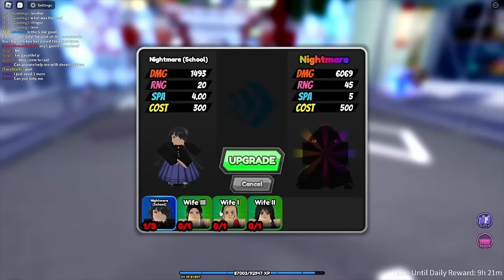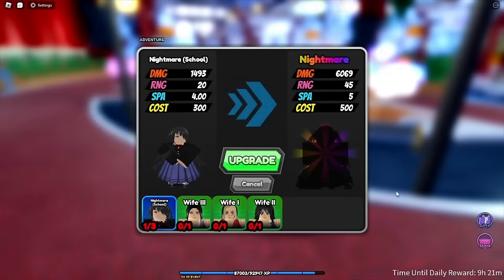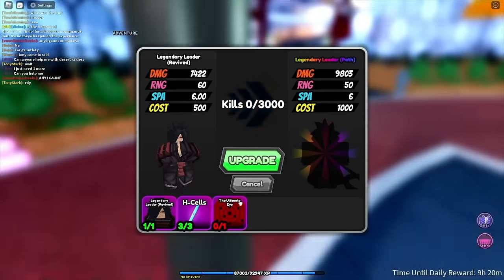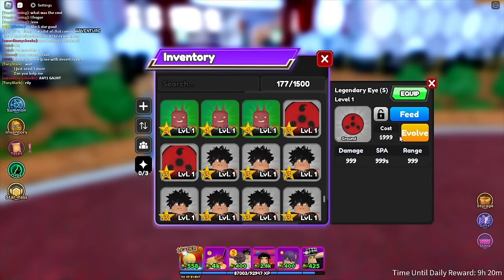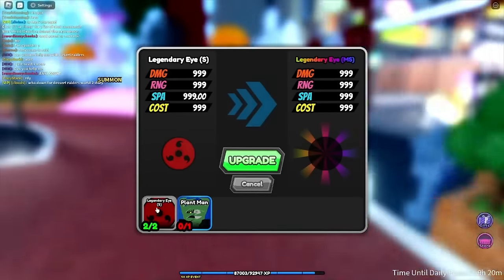I don't know if I should gamble for Tengen — I think I'll just trade for him. I'll probably get Tengen later in the video. Right now we're doing Madara and we got the three cells we need. Now we need the ultimate eye. I think you have to evolve these ones all the way to the ultimate eye. I'll keep doing the raids because I know I'll probably need more.